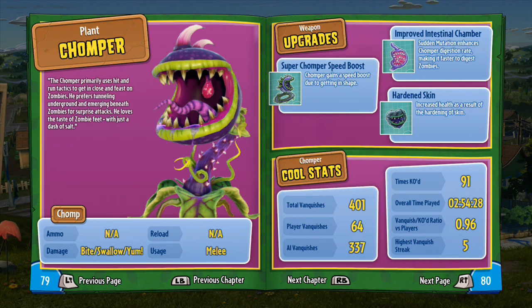Welcome back to another episode of the Plants vs Zombies Ultimate Guide. Today we'll be checking out the Chomper. The Chomper is the most interesting character for the Plants, in my opinion. He's got a very different style of play to any other character in the entire game. The Chomper primarily uses hit and run tactics to get in close and feast on zombies. He prefers tunnelling underground and emerging beneath zombies for surprise attacks.